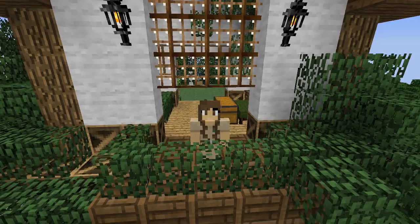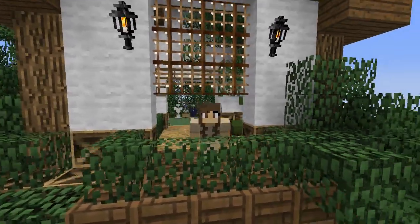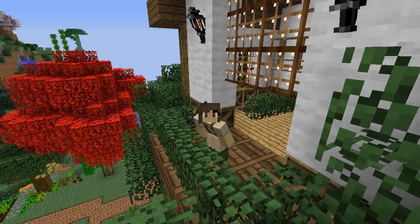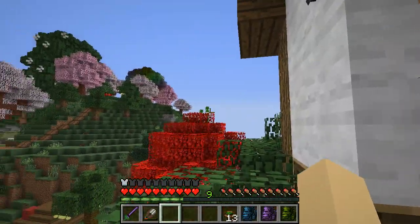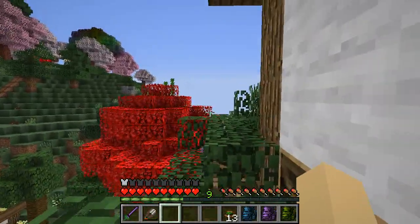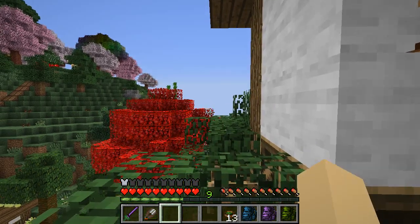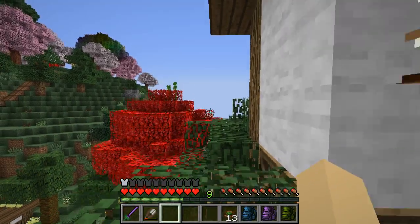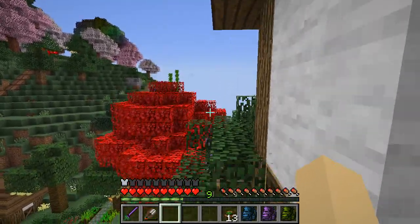Today I am very excited because I've been waiting to get started on the Asian forest section of our zoo. You can see this beautiful maple tree here, some bamboo, and far in the distance that is where the eastern fungi forest is — and that is where we are going to be building our beautiful red panda exhibit.